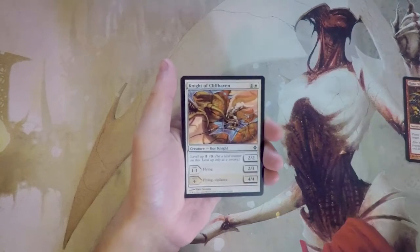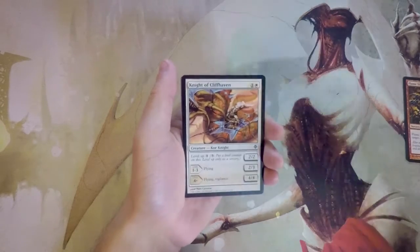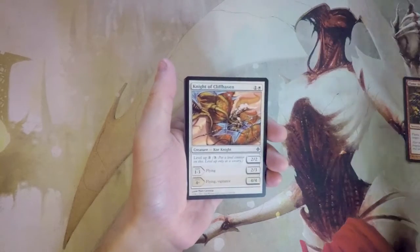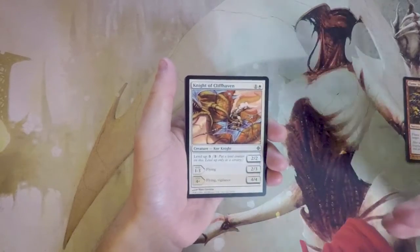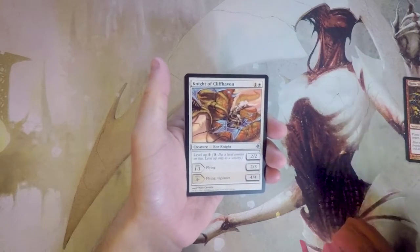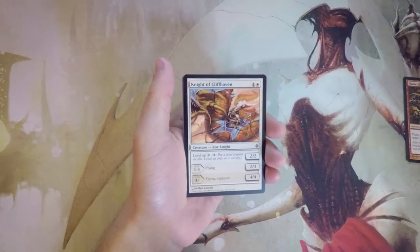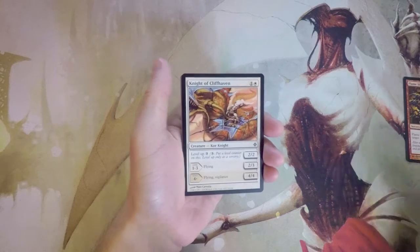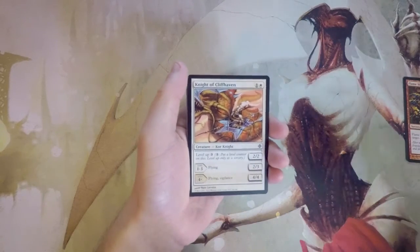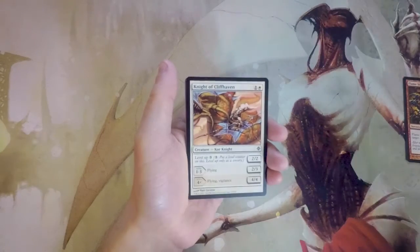Knight of Cliffhaven is a one and a white for a 2/2 creature featuring the Level Up mechanic. If you're a newer player you may not know this, but it's a really cool mechanic — you can level this creature up while it's on the battlefield by paying three mana, though only at sorcery speed. If you level it up once it becomes a flying 2/3 instead of just a 2/2.